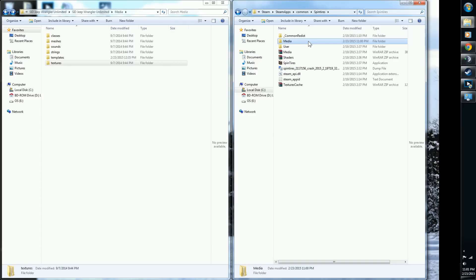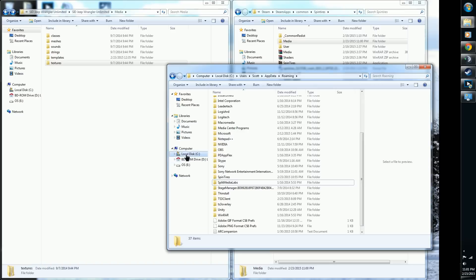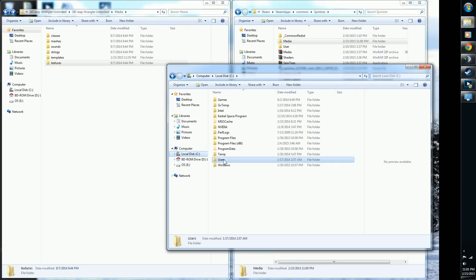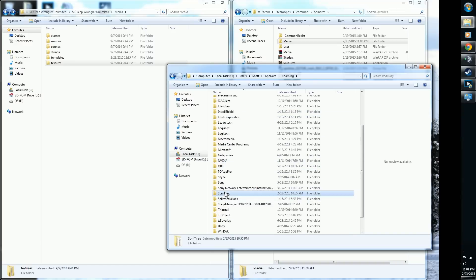For those who don't have the .bat file yet, the long way: go to Local Disk C, Users, your name, AppData, Roaming. Now I have a Spintires folder again because I started up the game to show you the mod — I loaded up a map, so that's my cache. I need to delete it.